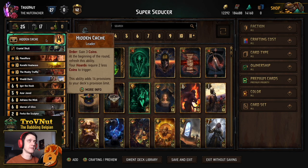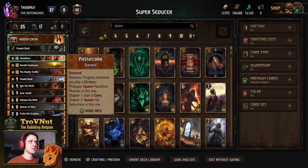We are using the Hidden Cash leader ability and the scenario card Passiflora. We're going to go through each and every single card one by one. If you're interested in the deck, the link to the PlayGwent website deck list is right there in the description — you can import it into your own game. Don't forget to upvote it as always.